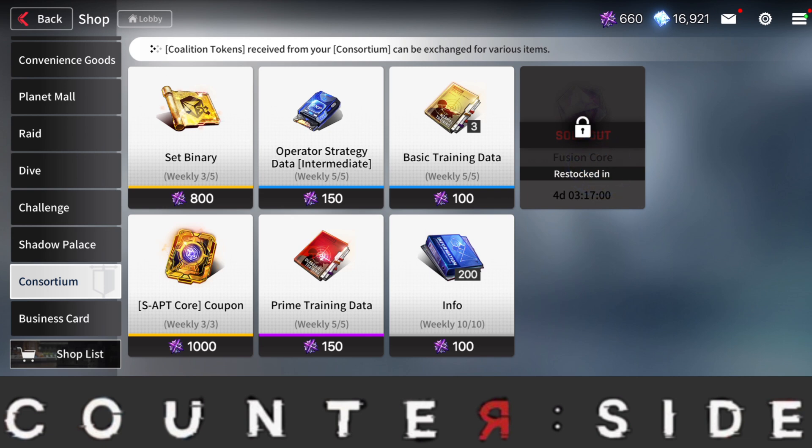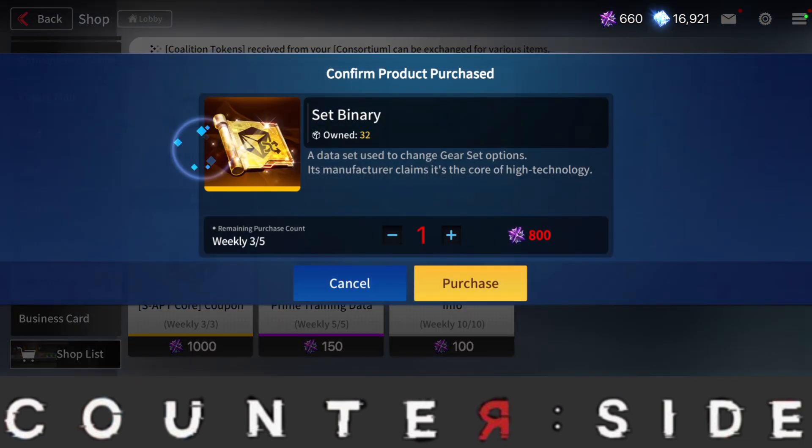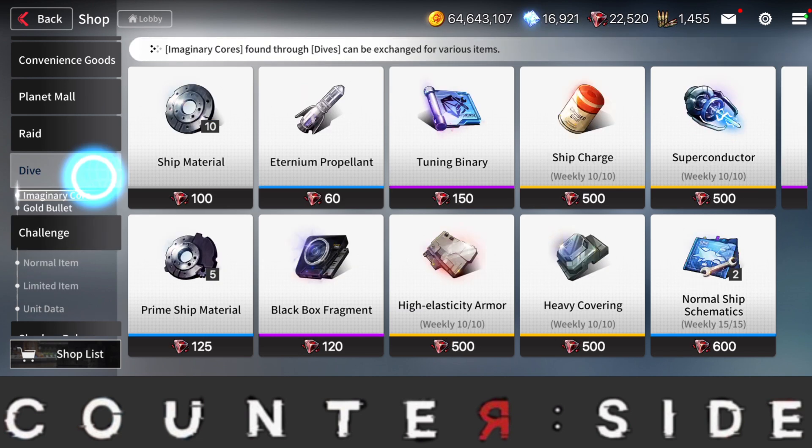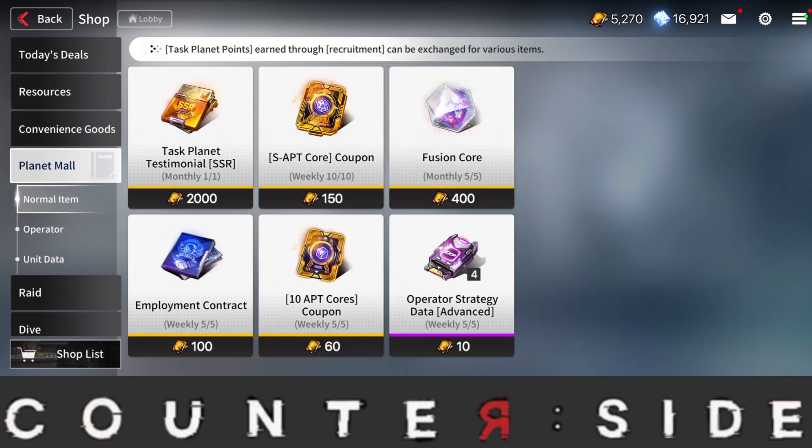Moving on to the costume shop, you can actually get one fusion core from here as well. With this shop, you want to prioritize getting the set binaries first, then move over to fusion cores, then the ATP cores. But yes, you can get fusion cores here.